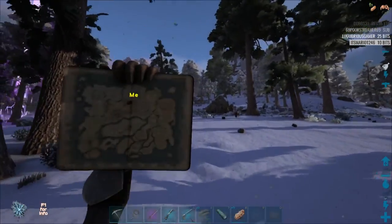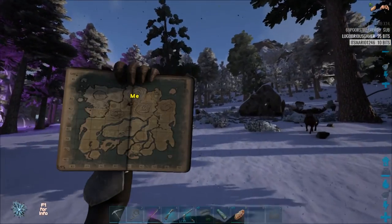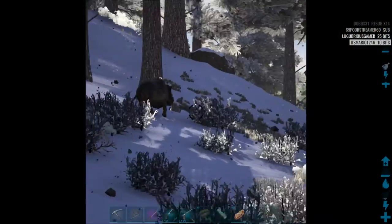I'm playing on a modded server so I can actually see the sand coordinates. So they're around this area, 30 and 50. Oh, there is one — we're going to be taming this guy.